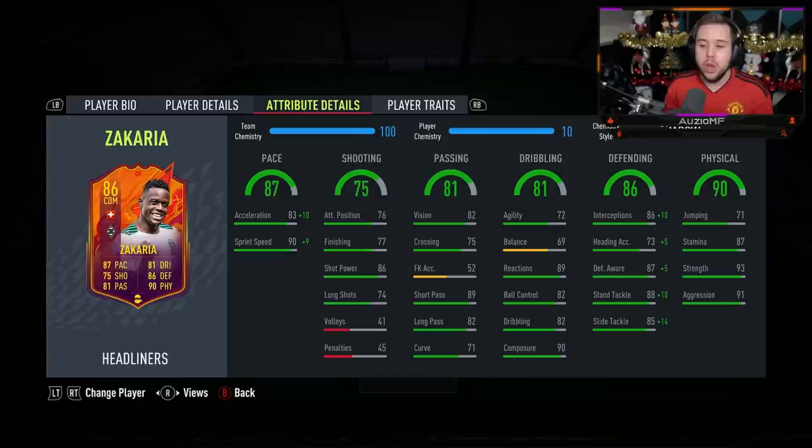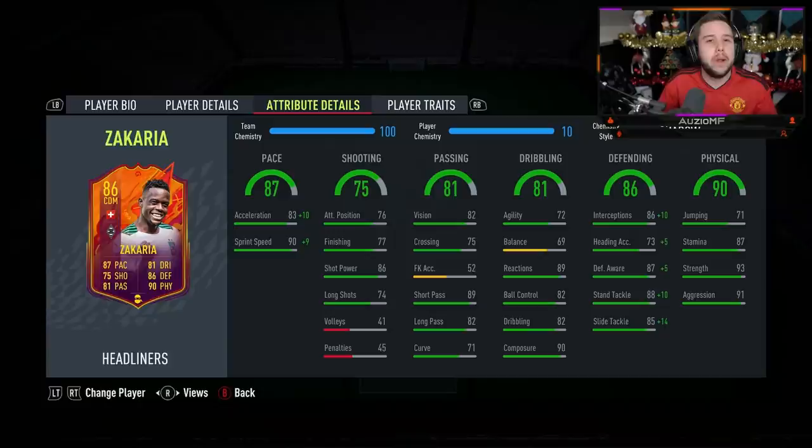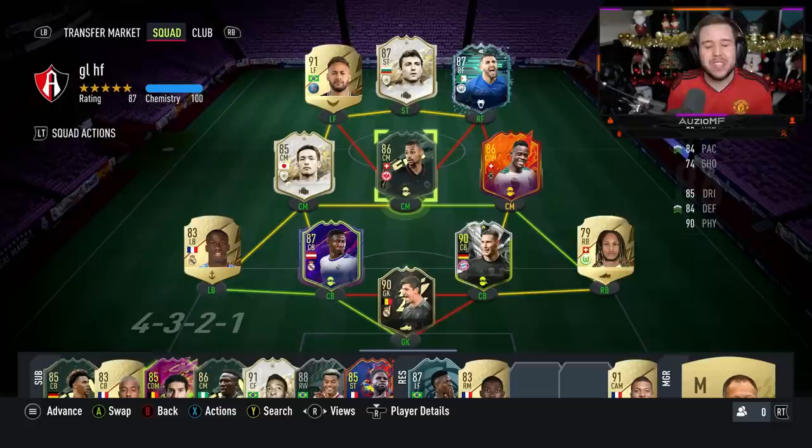His dribbling ability is looking okay. Keep in mind, he is a 6'3 player, so having 89 reactions, 90 composure, 82 dribbling, and 82 ball control isn't too bad. It's just the 69 balance and 72 agility that don't look the greatest. For physicals, 71 jumping is okay — at least he's 6'3 so he'll likely win headers in midfield anyway. He's got 87 stamina so he'll last the full 90 minutes, plus 93 strength and 91 aggression.